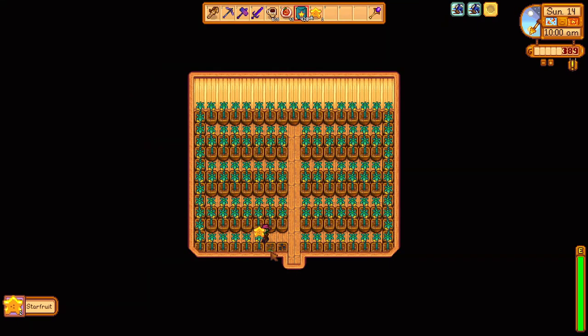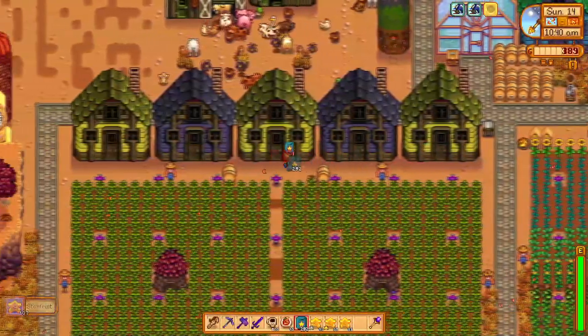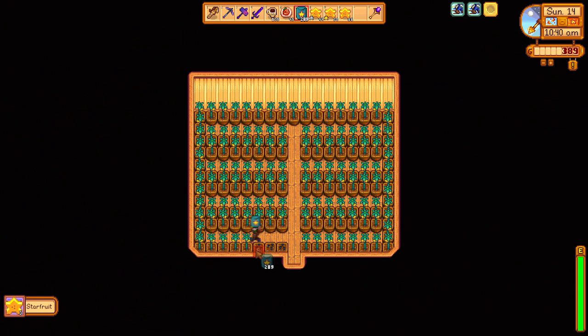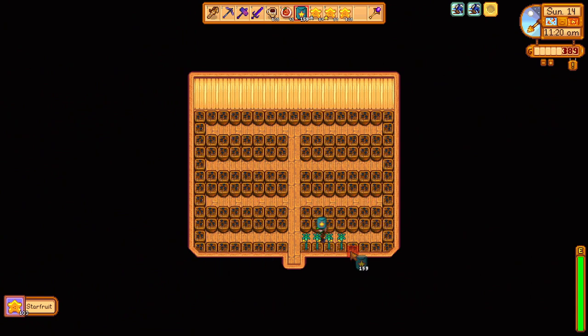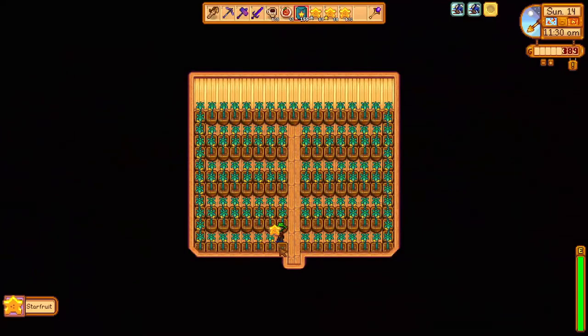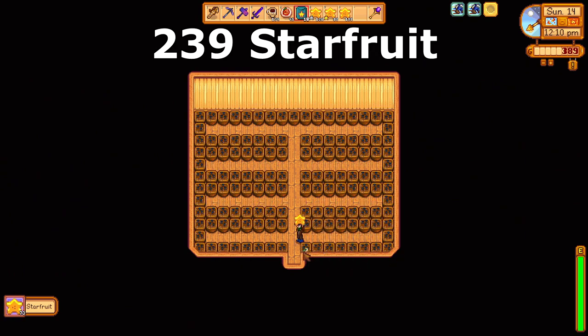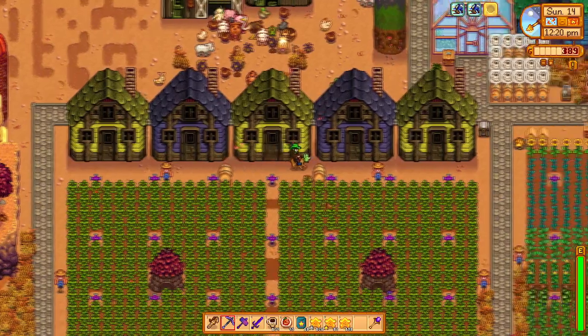We return to the farm and harvest and replant all the starfruit in all three of our starfruit garden pot sheds. Each holds 137 garden pots with starfruit, meaning every harvest — which occurs every 12 days since we have to use the Deluxe Retaining Soil instead of Speed Grow — we gain 411 starfruit. That's 34 starfruit per day, or 239.75 per week from our sheds.